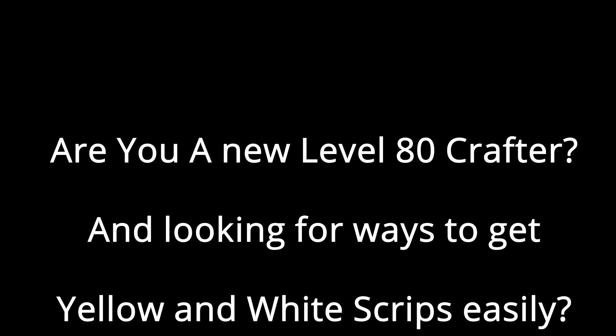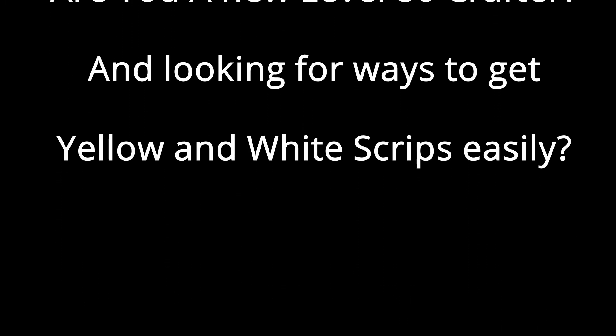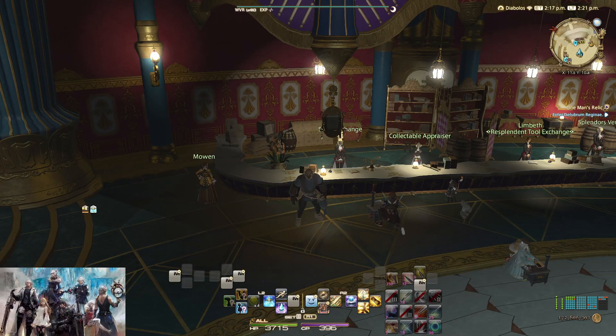Are you a fresh level 80 crafter looking for ways to craft yellow and white scripts items easily? Good news — you don't need a lot. You don't even need food, pots, or any type of buff, or even melded gear — not even the level 80 dwarven set.